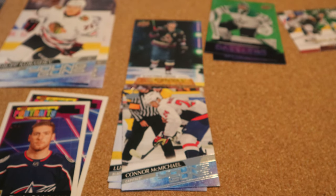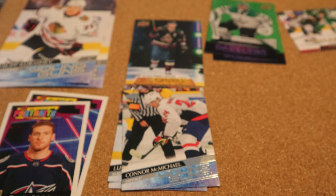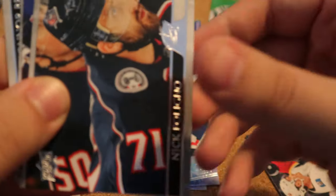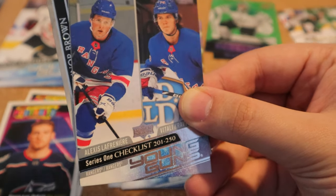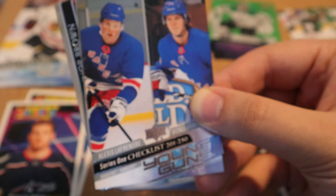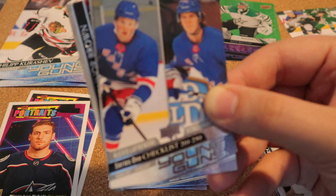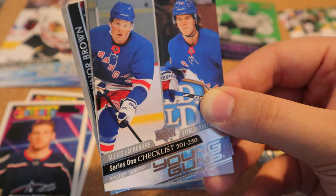Final pack. I think we've got Young Guns already so this one might end up being all base. Josh Morrissey, Matthew Tkachuk, Flungo, Jared Spurgeon — whoa, that's nice. It's a Young Guns checklist for Alexis Lafreniere. I wish it was his actual Young Guns, but I'll take it. This card — I don't really care about checklists personally, but I'm going to have to look up what it's worth. Might be listing it on eBay.